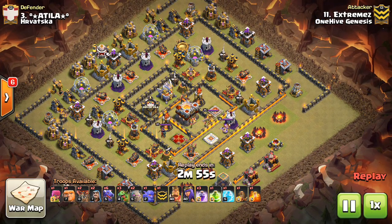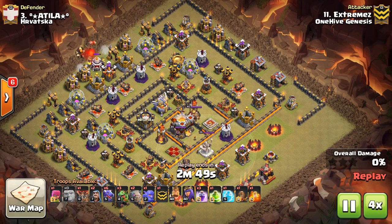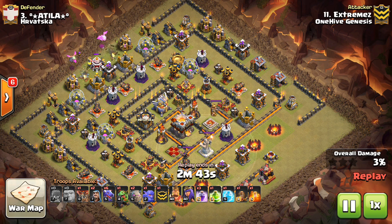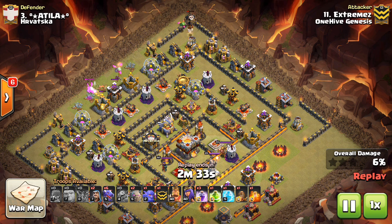We have Extremes with the attack. Drops down a test loon, then some baby dragons behind, picking up this all-important percentage. You've got to think in any Town Hall 11 two-star attempt: how am I going to get my percentage? How am I going to get the Town Hall?